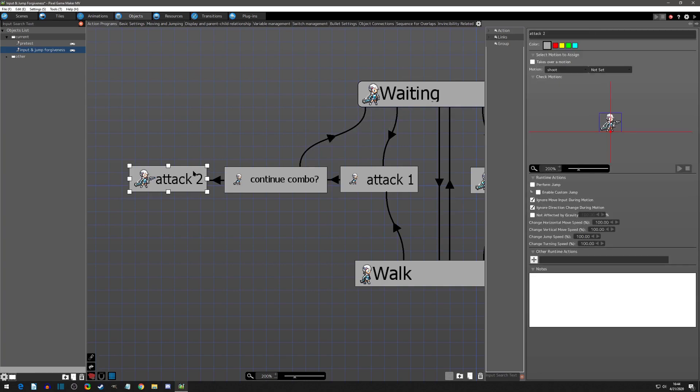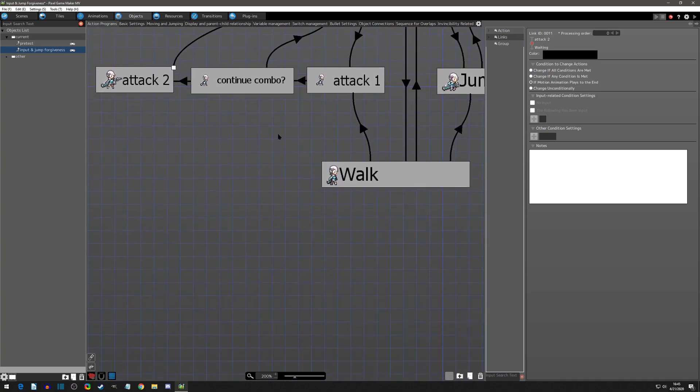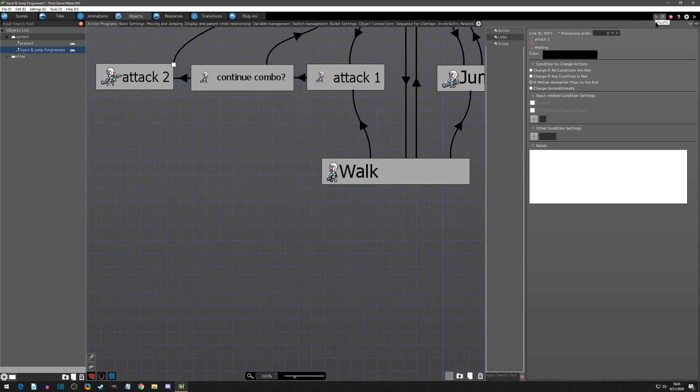And from attack two we go back to waiting once the motion is done. You could continue this chain for as many combo hits as you need. I tried to do it based purely on the attack frame going into attack two but couldn't find a clean solution — if you did, please link it in the comments. But this approach works well and felt decent. Let me move things up and click F6 to play, where you can see the objects in action.